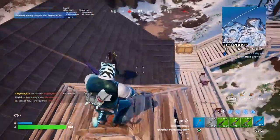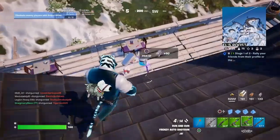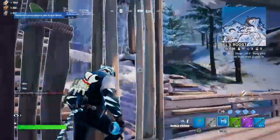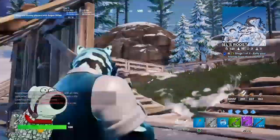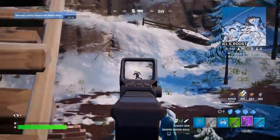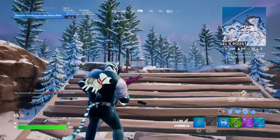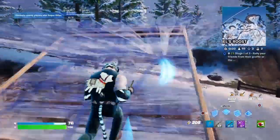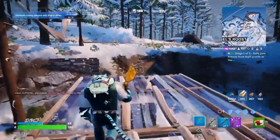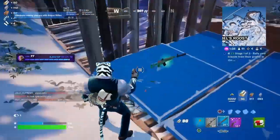I thought this guy was inside the building until I saw him run up around the side. This guy I'm pretty sure is an NPC because he's just randomly firing and not actually hitting shots — even a bad player would shoot through the build to try and hit me. I'm getting third-partied. I just wanted to make sure I got the elimination on that one since I'd already taken off about 85% of his health.